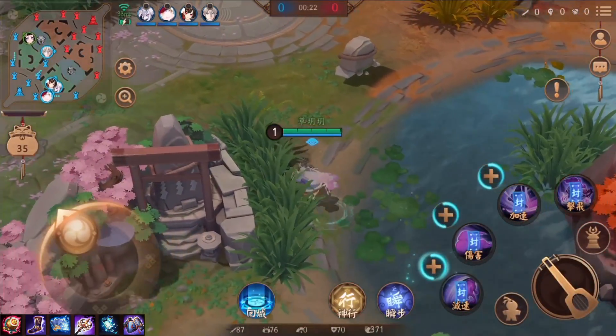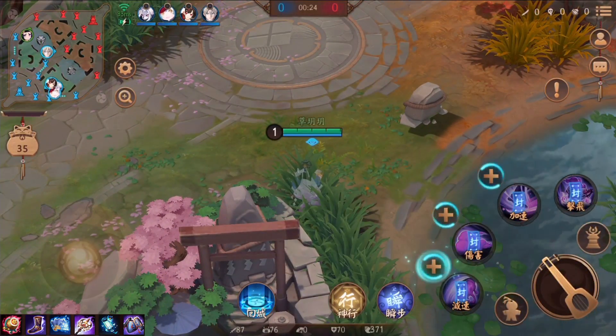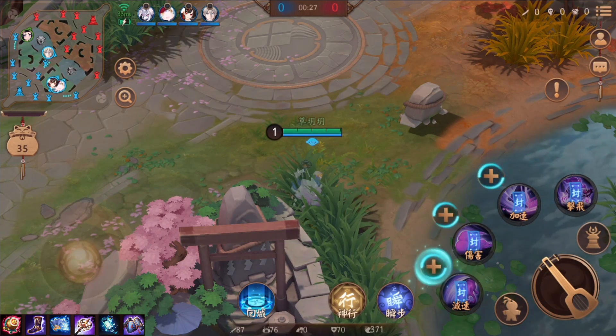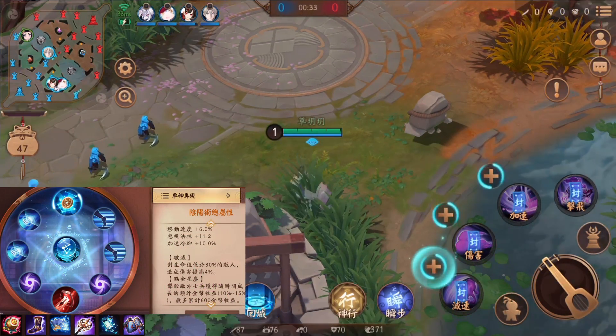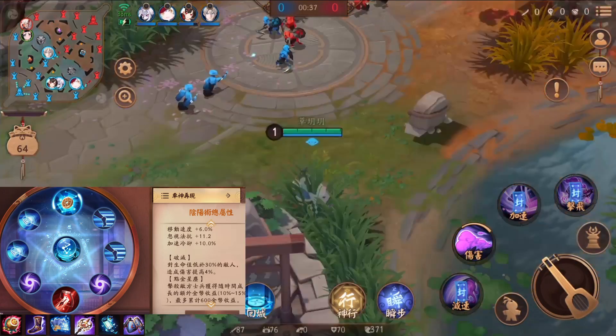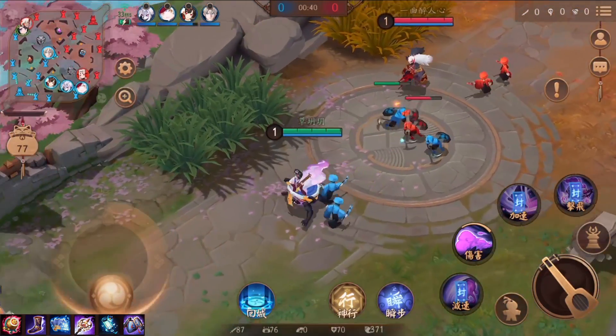大家好，我是小草月，这一场是藤原拓海孟婆的深度解说。如果你觉得影片不错，可以帮我点个订阅喜欢，同时打开小铃铛。在左下角可以看到推荐的出装跟阴阳术，想要参考的朋友们可以按一个暂停，阴阳术显示一段时间之后就会消失。